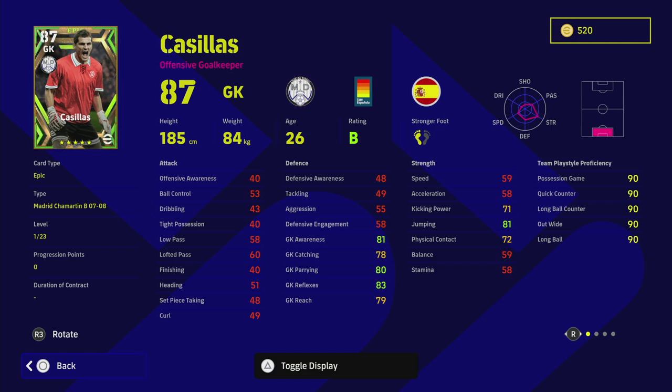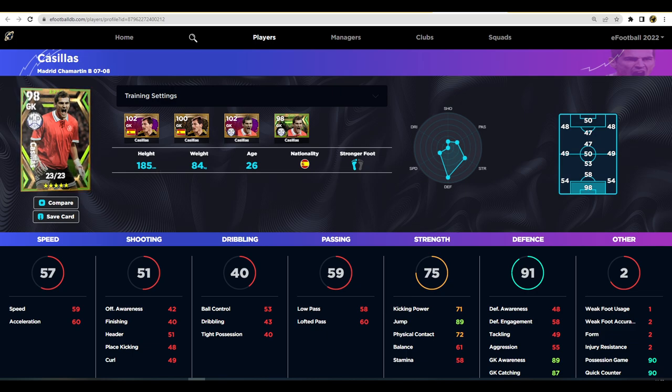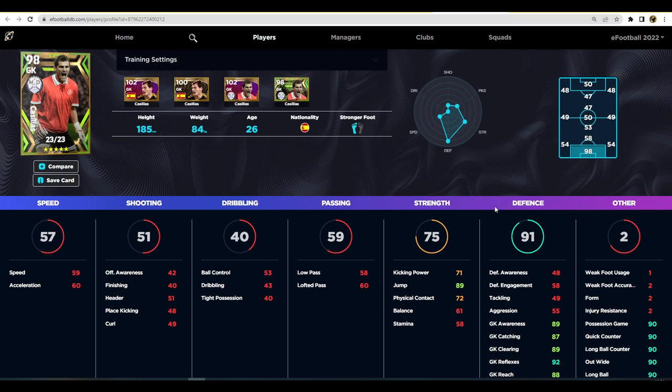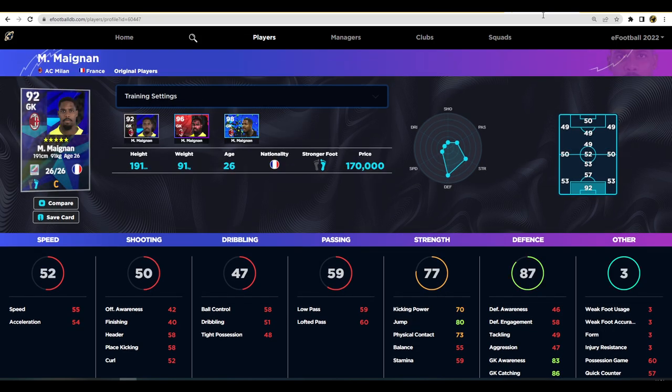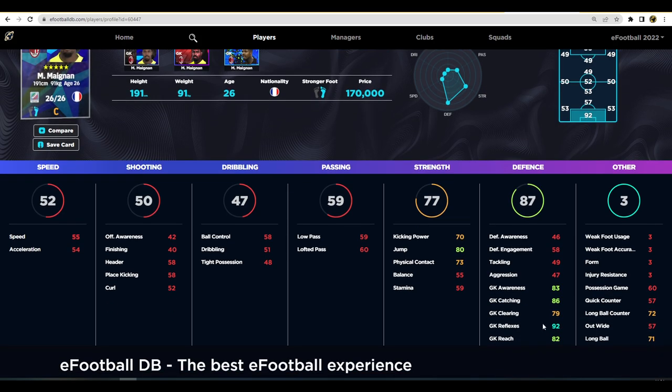Over on eFootballDB.com, Cassius is maxed out at level 23 and he has got insane stats. He is an incredible player - one of the better keepers in the game. Him and a few others are good keepers added this year to break up that meta of Oblak, Neuer, Can, and Donnarumma. I still swear by Donnarumma, and I'll be doing a top 10 meta players video soon. His individual stats show 92 reflexes and everything else above 87, which is insane. If you're going to miss out on Cassius, AC Milan's Mike Magnan is a very good alternative.